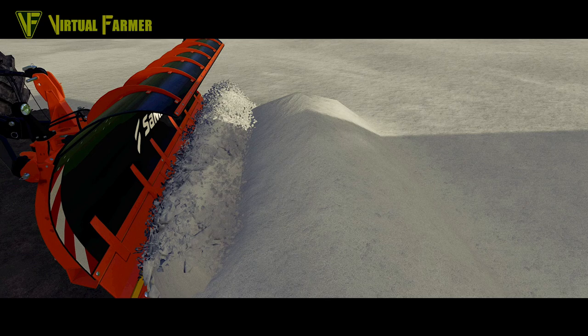Once you've got the snow you're going to need to get it moved, so here we've got a Samasz snow plow - we saw one of these on the front of the Massey 5S in the cinematic trailer. I like the particle effect up against the blade, that works really well. I love the bulge of snow in front of it - a really good piece of animation. We're going to be clearing snow in FS22, and I'm hoping we might get some contracts for snow clearing in winter.